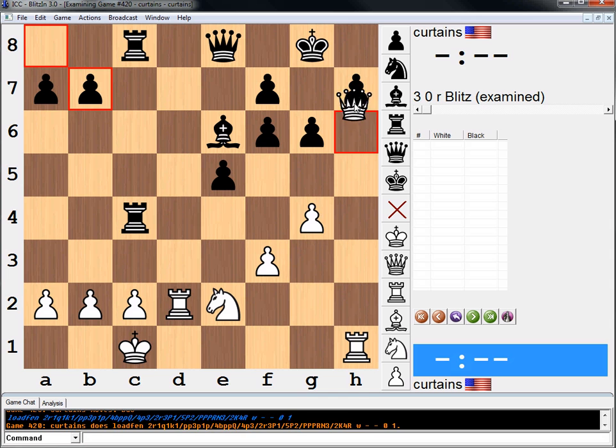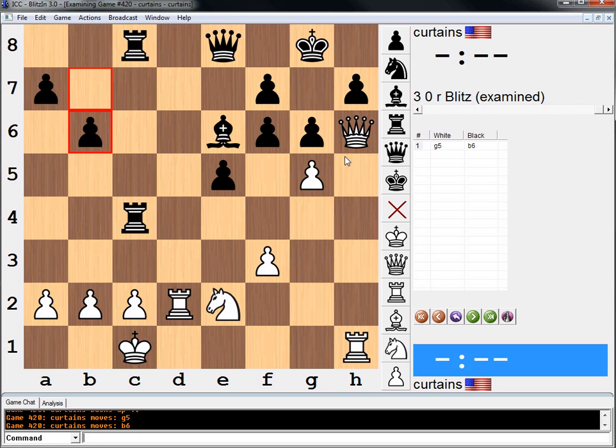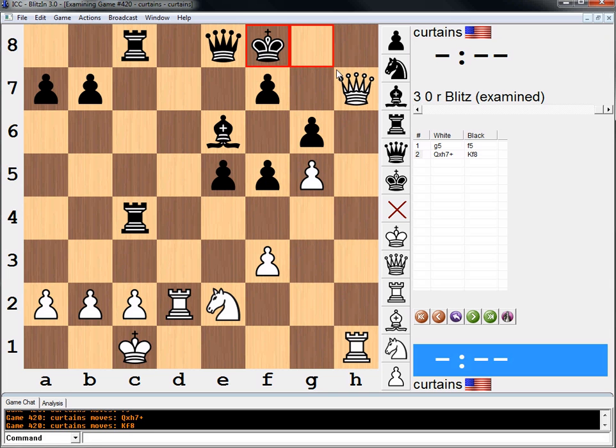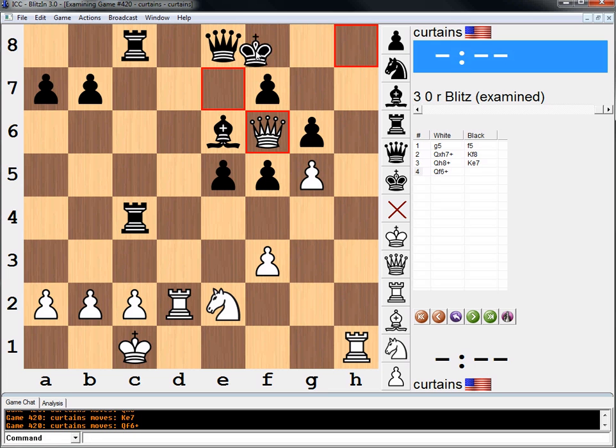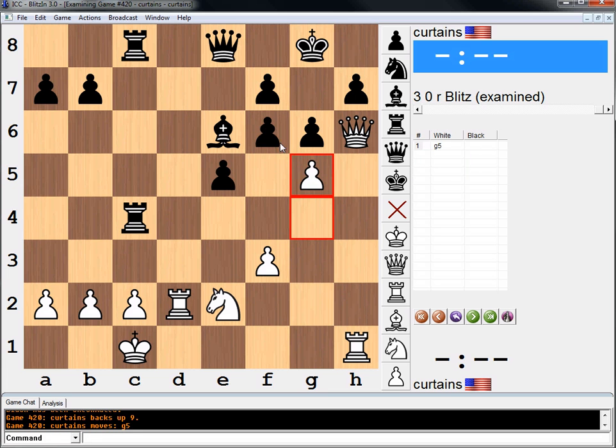The idea is if we just take, he runs away. But if we do g5 and he tries, he can't run and we're gonna take this. So if he makes some random move, this is just mate. And if he goes here, for example, now we have the f6 square and he gets mated with rook h8. So I think his only move is to take.